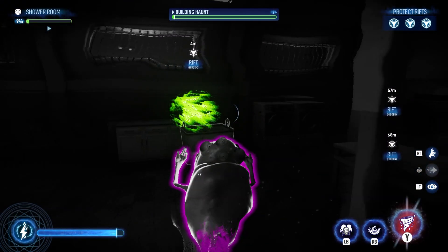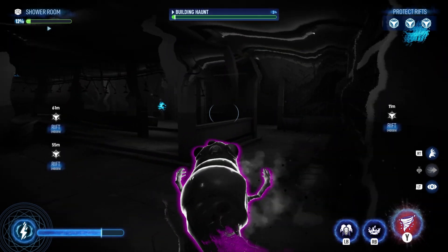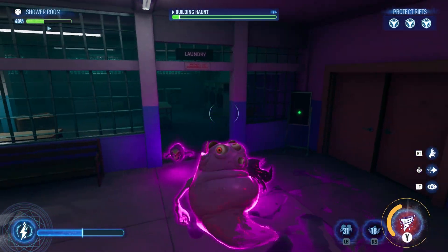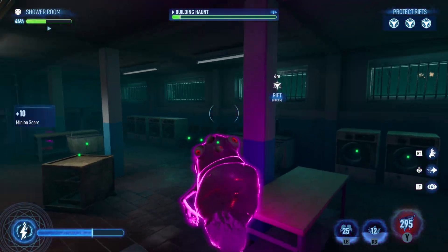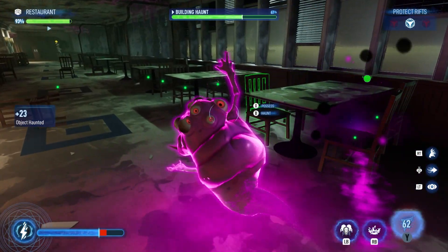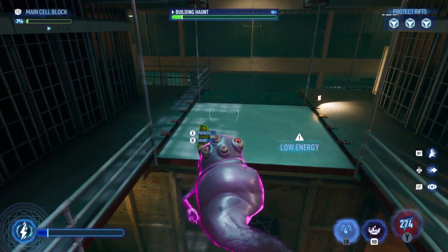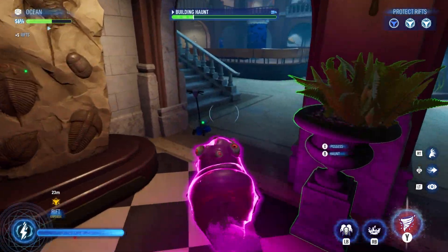Ghost vision allows you to locate rifts, see civilians, and ghostbusters through walls when you hold down LT on console. The lower right corner contains your ghost abilities — from left to right you have your summon minions ability, the ghost unique ability, and ultimate ability, which vary based on the ghost you're playing as. And finally the most important one: your ectoplasm energy level in the lower left corner. This is how you use abilities and haunt objects. Your ectoplasm energy will slowly regenerate over time if you're not using ghost abilities. Remember to always keep an eye on your ectoplasm energy levels so you're prepared for a throwdown with the busters when they get up close and personal.